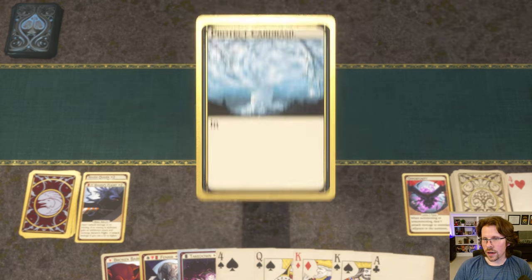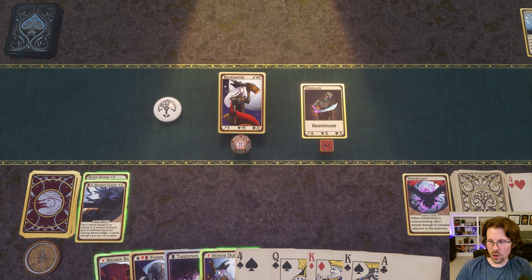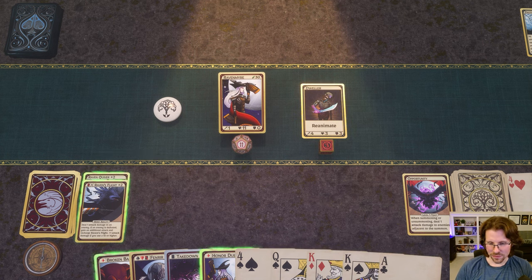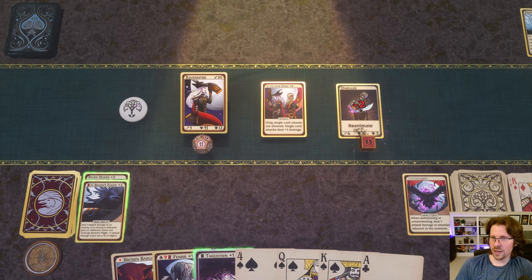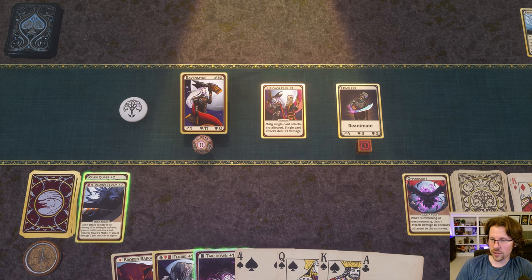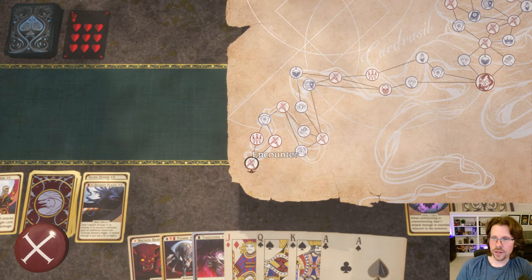Opportunity is basically going to fire a little attack at an enemy whenever I summon or unsummon. So I could use Honor Duel — let's take a look at it — it immediately deals one damage, but it dealt two because of the plus-one damage from single card attacks. Opportunity is essentially launching a single card attack at adjacent targets to my summon. Very simple, very straightforward in this build.